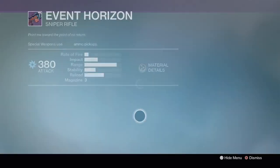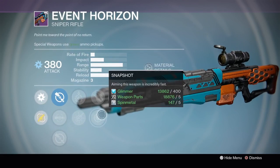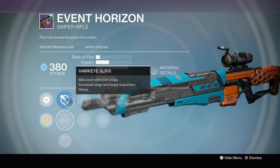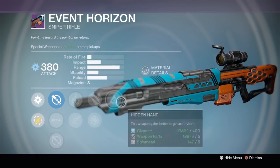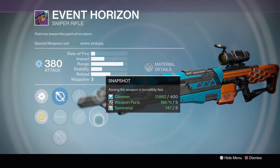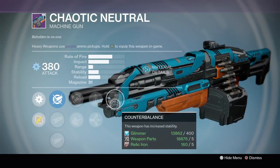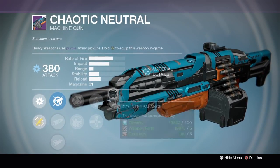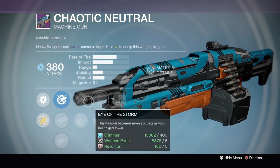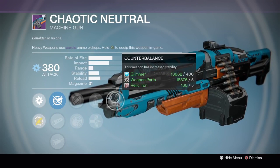The Event Horizon sniper has a great roll - Hidden Hand and Snapshot are classic, most helpful perks for snipers. It's definitely a usable roll. The last item is the Chaotic Neutral machine gun. Lately I've been using the Zombie Apocalypse arc-type machine gun, but this roll deserves attention because it has Counterbalance and Perfect Balance, so it shoots very steady shots that will land and melt enemies on that heavy round.